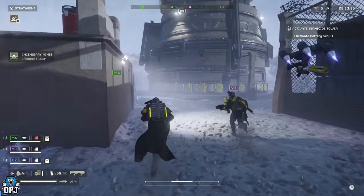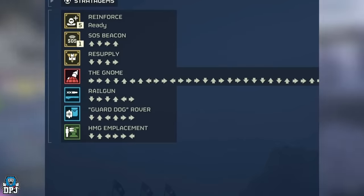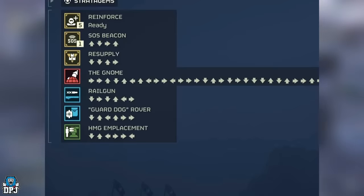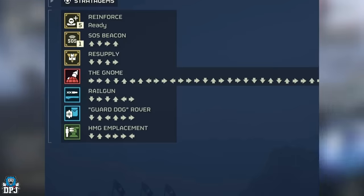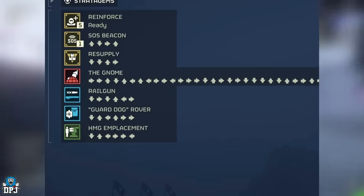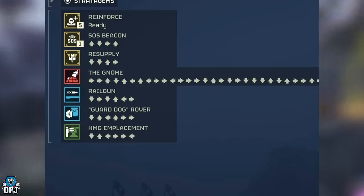Finally, there's what I believe is a meme I saw on Twitter — a gnome stratagem with a ridiculous input code. Similar to the Jammed Piñata earlier, I think people may be able to edit these stratagem images to write their own text. Looking it up, it seems like it's just a troll, but it could in theory be a real in-game stratagem. Either way it's hilarious — I'll link the Reddit post below, it's a troll fest in those comments.